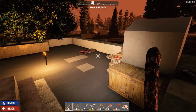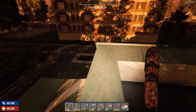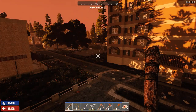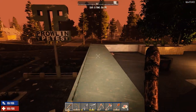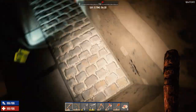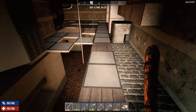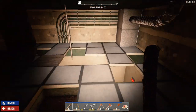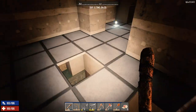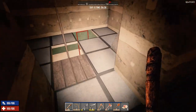Hey everybody, welcome back to my Seven Days to Die series, Surviving Alpha 18. This is episode 6. We're going to head off today to those buildings we saw over there. I did a little bit of reinforcing here - got this upgraded to stone bricks and cleared out all the breakable blocks last night, just so we have a clear view. We had a zombie break in last night, killed him, did a little damage but not much.